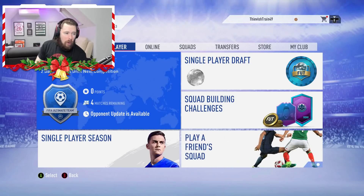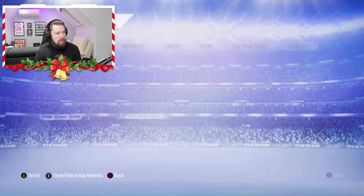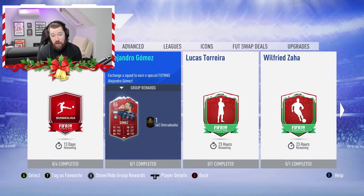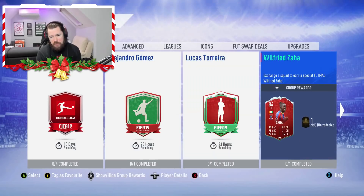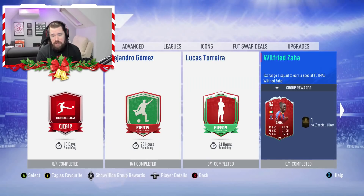What's up guys, Nepenthes here and welcome to FUTmas. That is right, FUTmas is here. We're starting with Player SBCs straight off the bat: Alejandro Gomez, 86 rated, Lucas Torreira, and Wilfred Zaha. That's interesting. So we've got straight off the bat, guys, some FUTmas players.